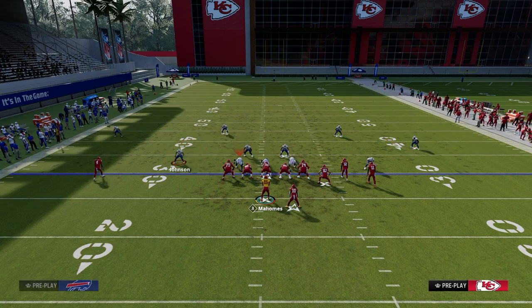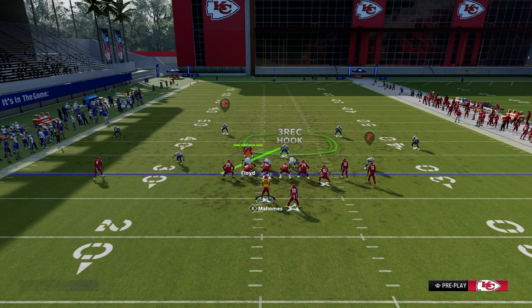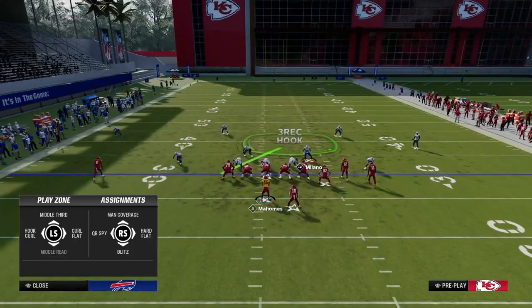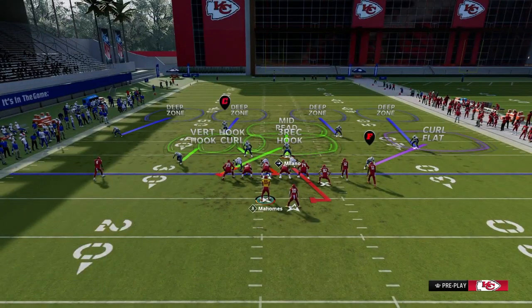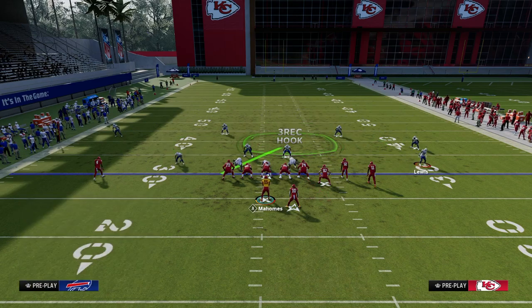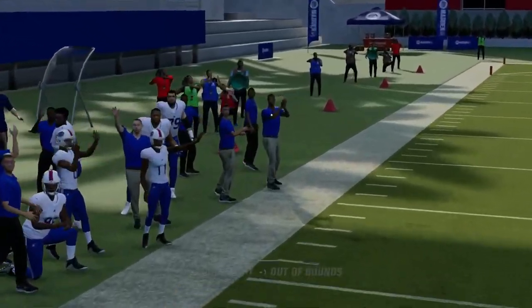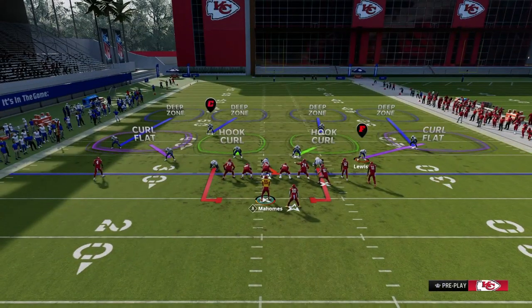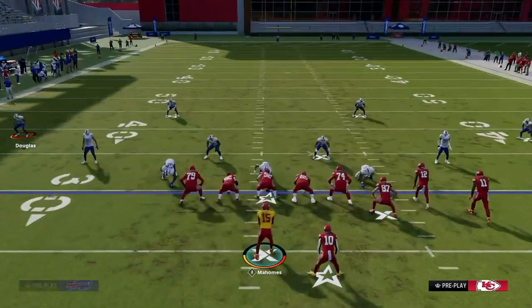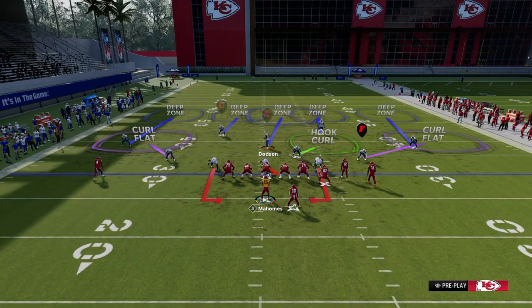So those are five key areas underneath and five key areas deep that you can attack. The deep areas include outside the numbers, between the numbers and hash marks on each side, and the middle third — for example, a post route would attack that deep middle third area of the field.